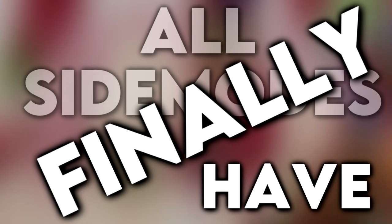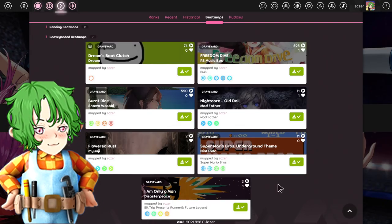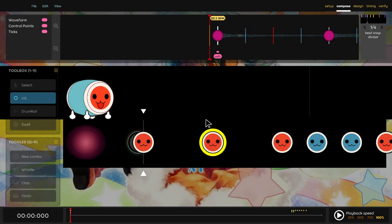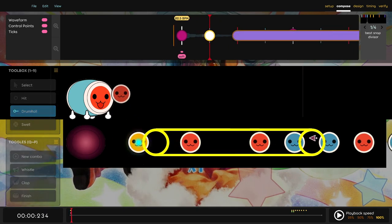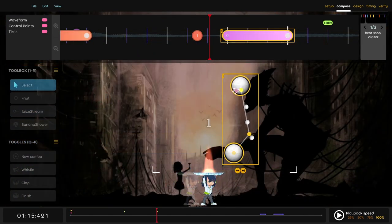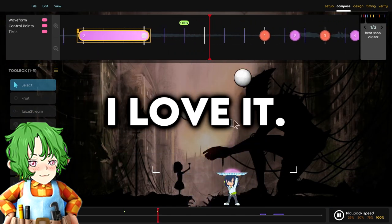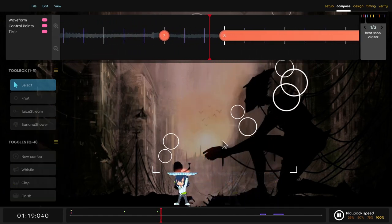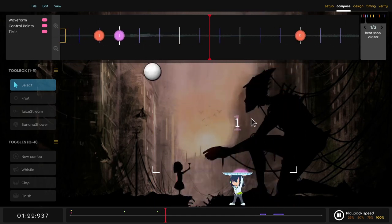All the side modes finally have their own editor. As someone who has actually mapped those modes in the past, that's great. The new editor is just amazing. The Taiko one feels a bit foreign for now, and I don't like how it autoscrolls to where you place the node, but maybe that's just something you'll have to get used to. Catch, on the other hand, I don't fully understand it, but I love it — because now it actually shows you the patterns instead of having you just place down sliders and hope for the best. It one for one looks like the actual game.